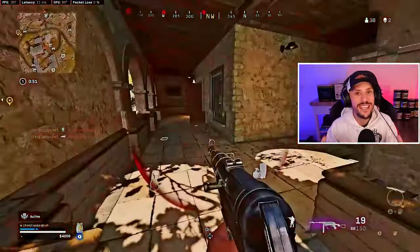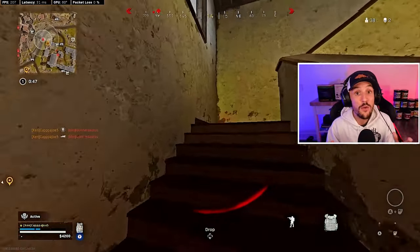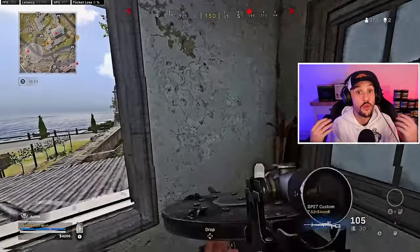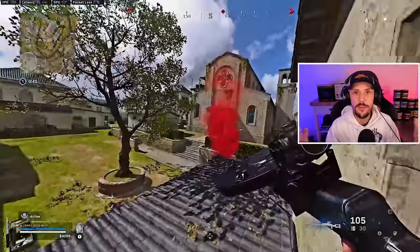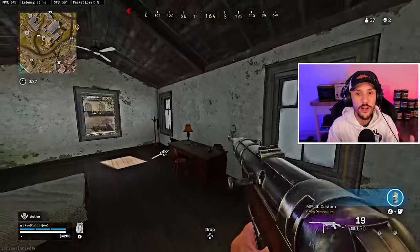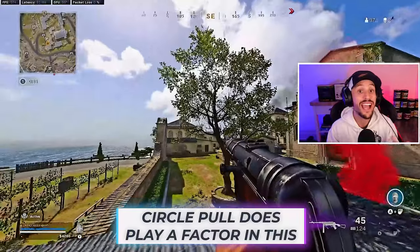What we're going to see in this gameplay is I never leave Winery, and you have to be okay with that. There are going to be games where you absolutely do not have to rotate out of a place. Part of this is where you land — do you land in one of the main POIs like Town, Keep, or Winery — and also where Circle pools. I'm going to have Circle pool over this way, meaning I don't have to leave.